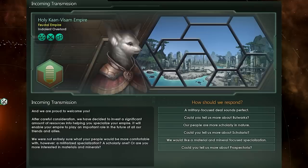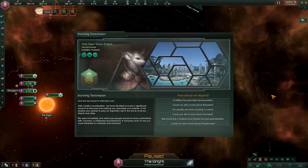Do we want to turn into a Bulwark? Do we want to turn into a Prospectorium? Or would we like to turn into a Scholarium? In this particular case, we will immediately beeline for the Scholarium because due to some of its inherent modifiers, it essentially means that we can print infinite alloys.